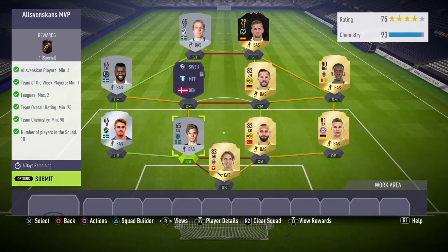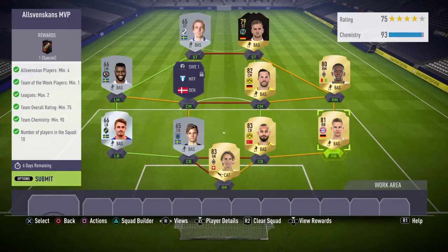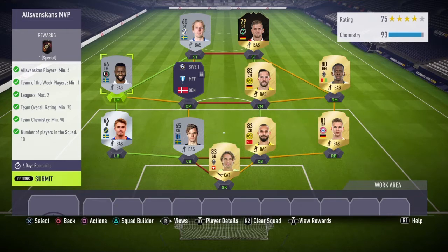So this is the team I used. There are a couple of players you could probably change — like the right mid. Just make sure it's about a 79-rated or above. The center back, you can get any silver center back, doesn't really matter — just get the cheapest one. The left back doesn't matter either, just get the cheapest left back. Left mid, get the cheapest left mid you can. Striker, get the cheapest striker you can. Make sure they're all from the Swedish league and they're all Swedish — that's the only way this will be possible.